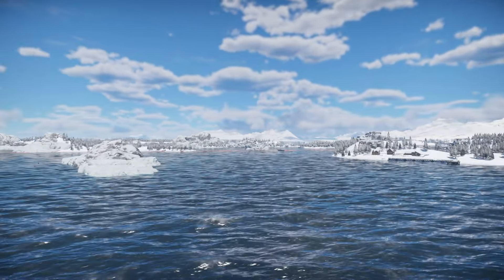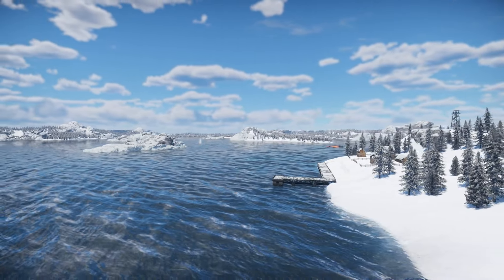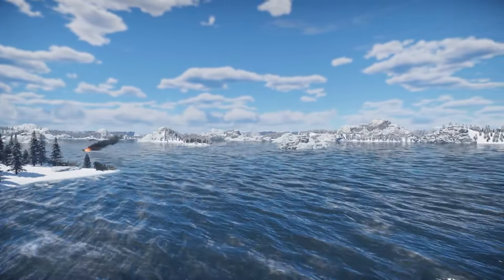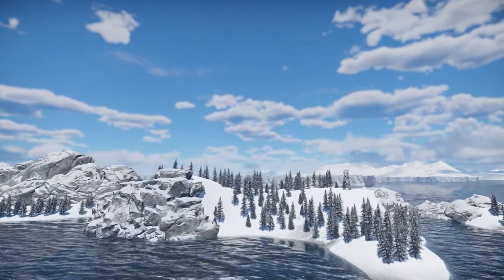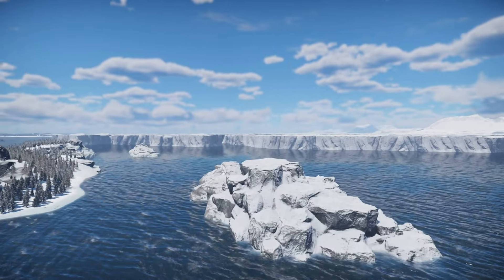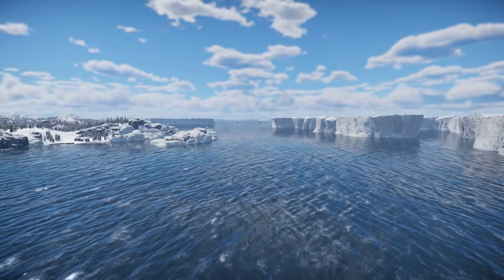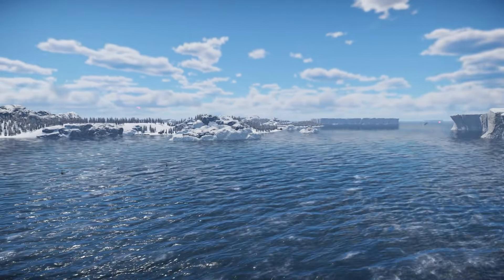You have two destroyer/frigate spawn points on each team — those are slightly outside of the main battle areas near the caps. You have one cruiser spawn zone that is far back in the map. As per the caps themselves, A cap has a ton of open water with lots of space to maneuver in most cases, so you can have plenty of long-range gunnery duels if you wanted to.